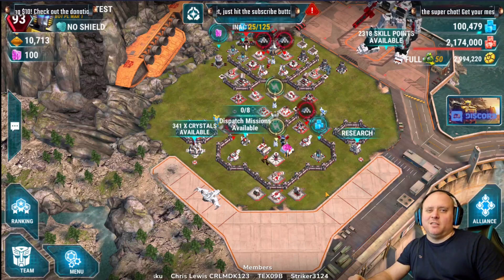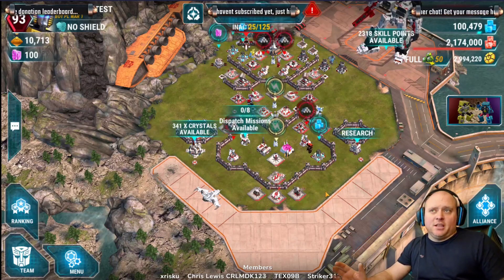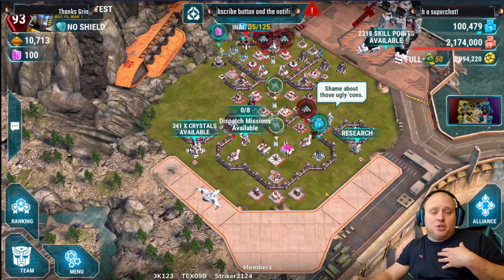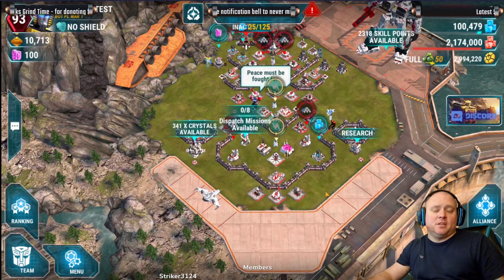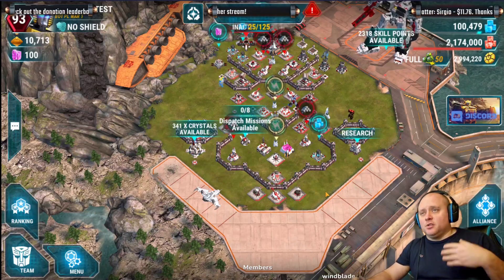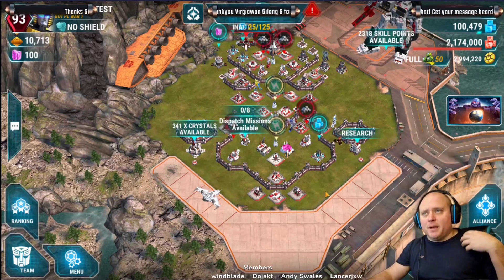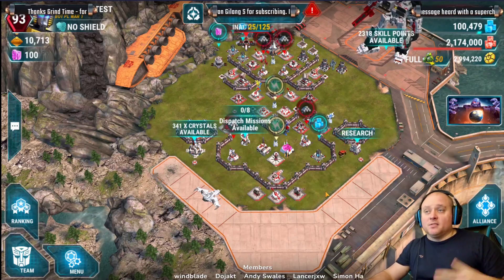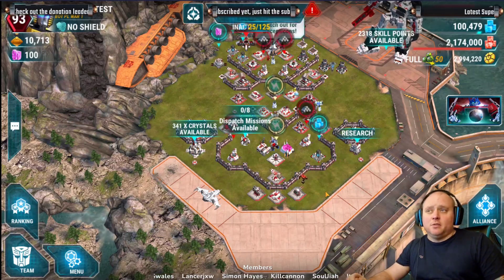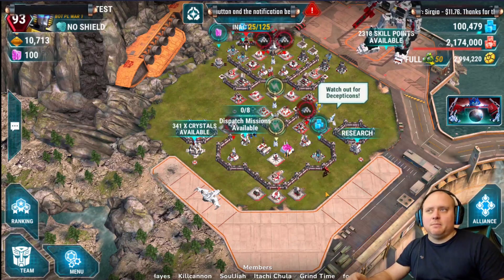It depends on what combos come out and what fire damage and acid damage we're looking at. The big question is what's going to be the community choice. My community choice is Hound and Drag Strip, same as last time. I still think he's really good for resource buildings. With H18 dropping there's going to be a lot of time traction to get through bases quickly. We've got bots like Strafe that target defenses, and Hound Vamp and bots like that might come back into the meta.